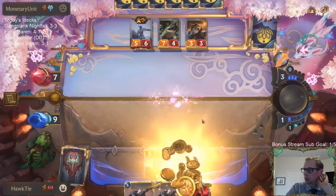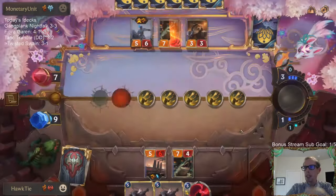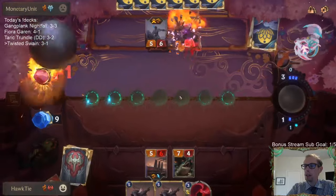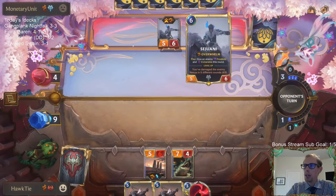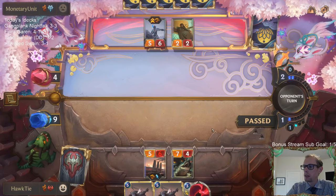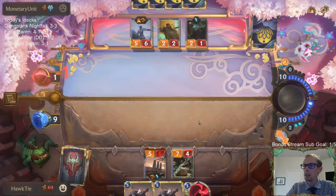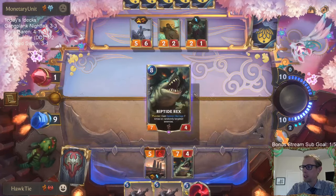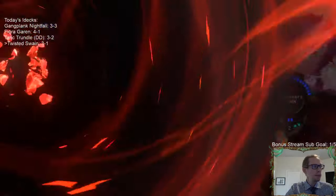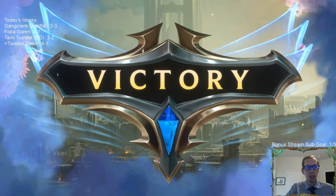I definitely wanted to take down Sejuani — obviously Sejuani was the most important thing to take down. But they would have just gone to attacks and put Riptide Rex first, then Sejuani second. If I don't block Riptide Rex then Sejuani levels up and is a 6-7. They should have gone straight to attacks — wow, they just didn't even attack at all! What are they doing? Besides dying — nothing. They're just dying. That was their bad, but victorious for us.